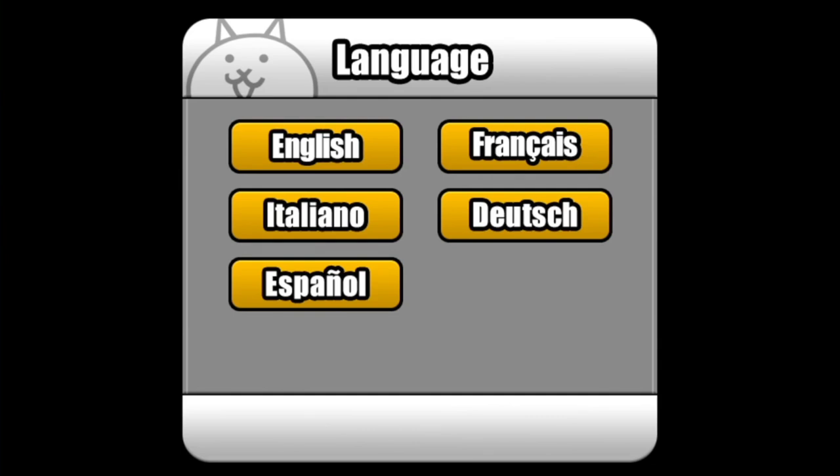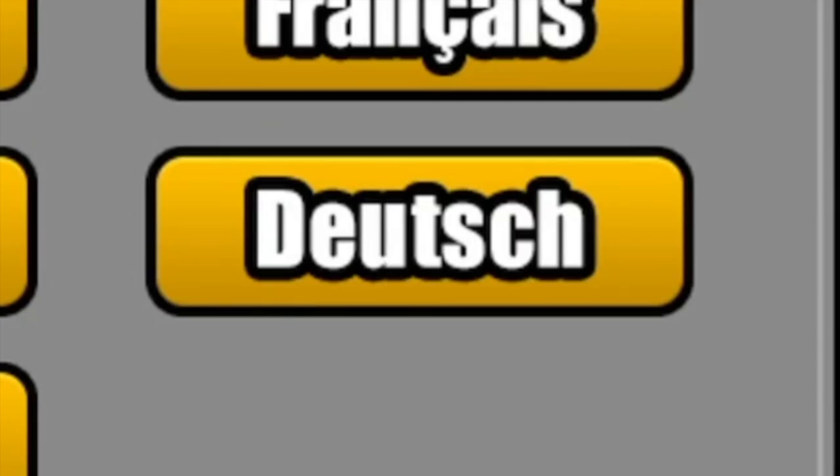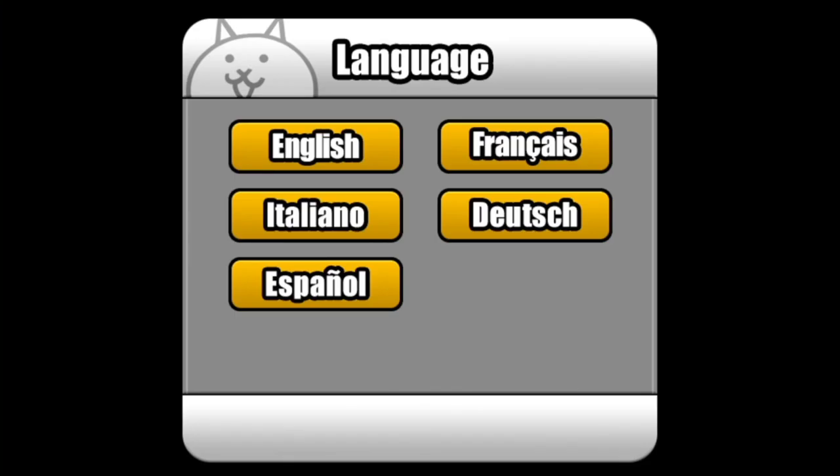Battle Cats update 10.6 starts off with a language selection screen. I'm tempted to try out my little bit of German learning, but Ich würde nicht so gut darauf sein. Ja.